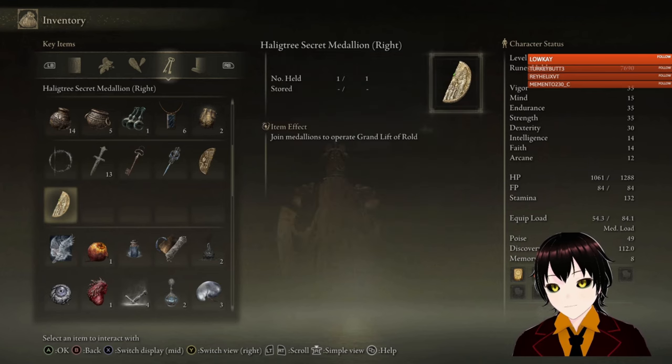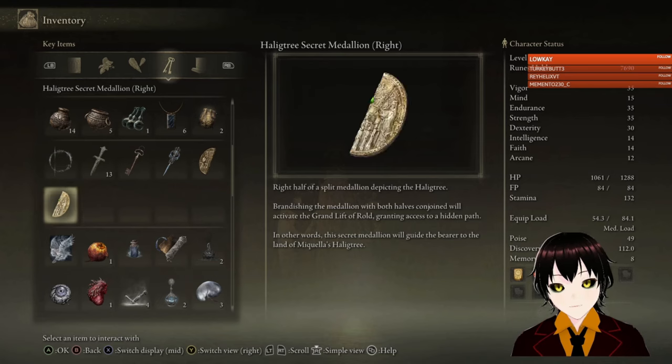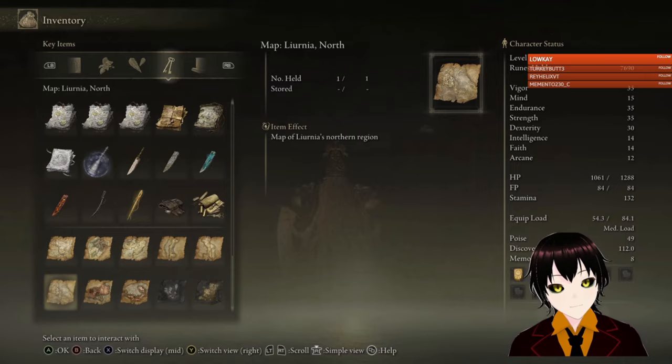So I need that. Brandishing the medallion with both halves conjoined will activate the grand lift of Dectus, connecting the Altus Plateau to Liurnia. The right half is said to reside in Fort Faroth in the Dragon Barrow, far to the east. Brandishing the medallion with both halves will also activate the grand lift of Rold, granting access to a hidden path — the secret medallion will guide the bearer to the land of Miquella's Haligtree. I didn't actually know that yet.